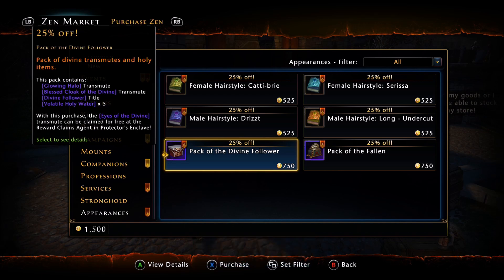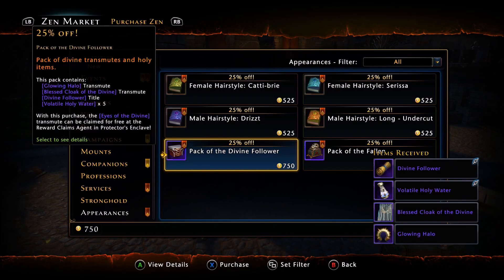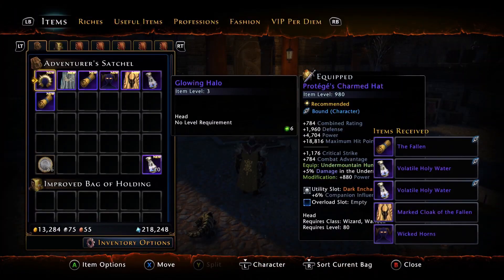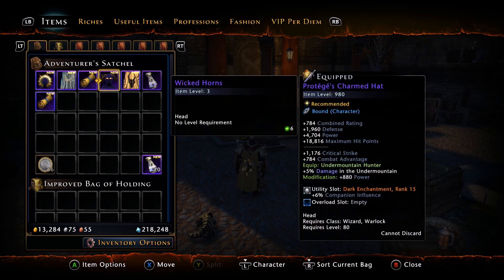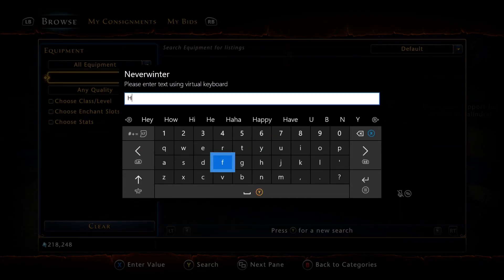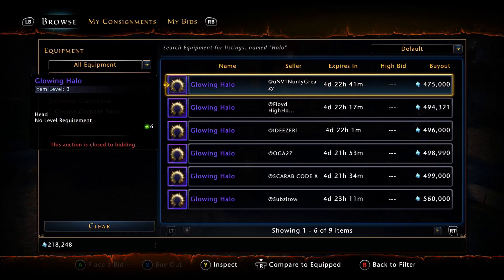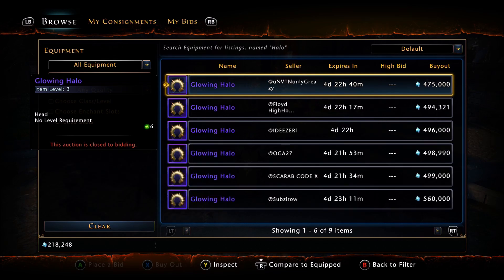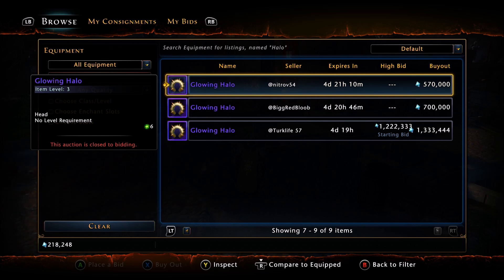So we'll go ahead and buy both of these — the Divine Follower and the Pack of the Fallen. All those items should go into your inventory. These are also all unbound, guys — you can sell the cloaks and this stuff, though the titles aren't. When I first saw these items, there was only one or two listed and they were like $3 million each. Now they've gone down in price, which leads me to believe they did originally take them out of the game and have now reintroduced them. I don't know if these are going to be a permanent fixture or limited time again — someone can leave a comment below.